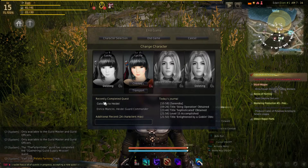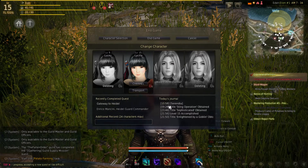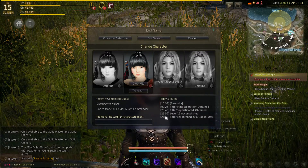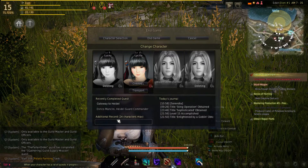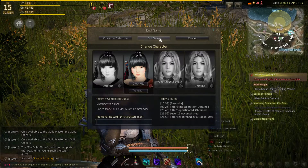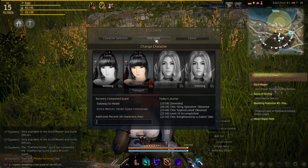At the bottom of the character selection screen, you can see recently completed quests — it gives you a recap of what you've done recently. On the bottom right, you'll see a journal of things you've recently accomplished. You can also add an additional record if you want to remember something like, the next thing I need to do is this quest or gather this material. You can leave a little note for yourself so you remember what to do the next time you log in.